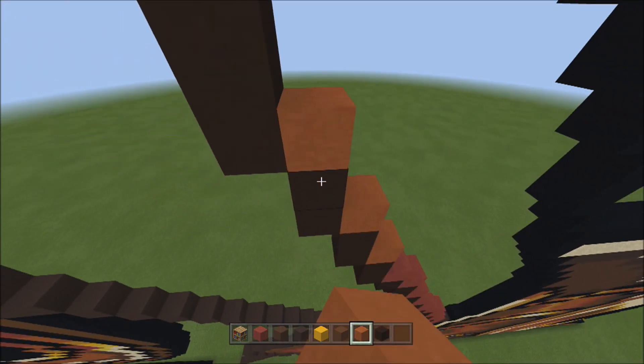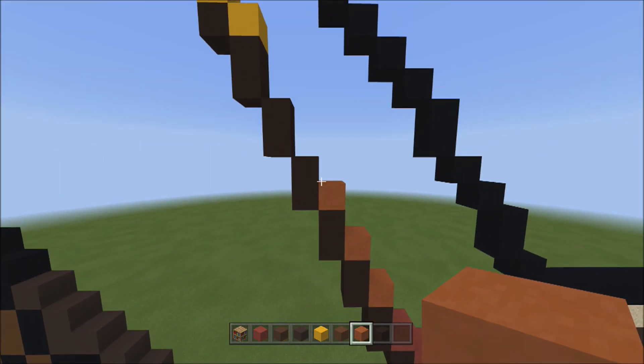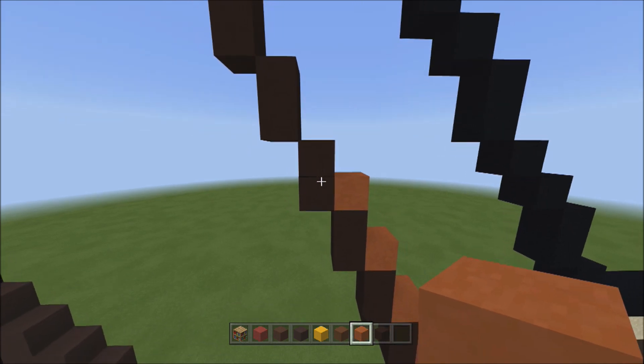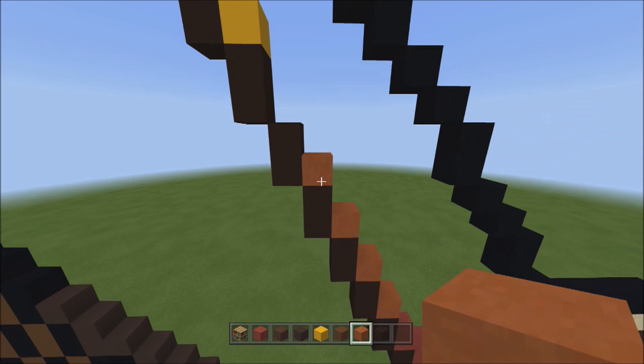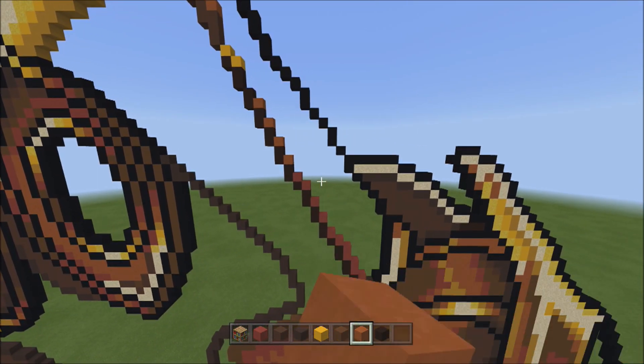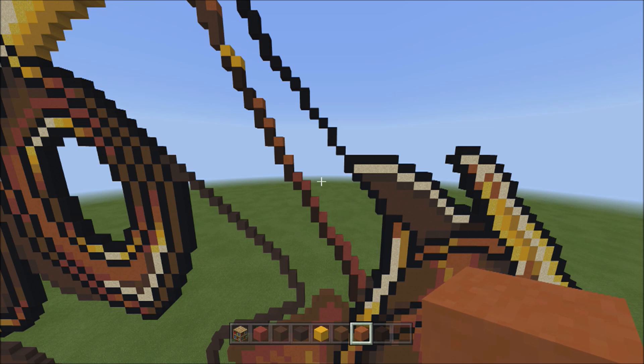Switch over to the orange terracotta. One over to the left, on top of these two, add one orange terracotta. Move one over to the left — add one orange terracotta. One more time, one over to the left, add one orange terracotta. One last time — add one orange terracotta on top of these two. Fly back to compare.